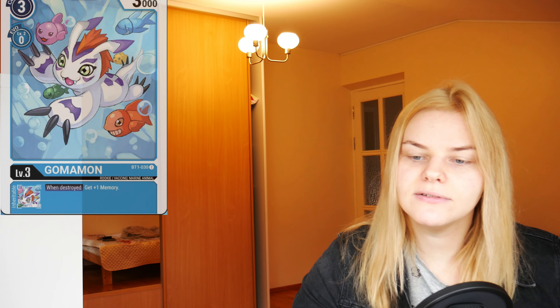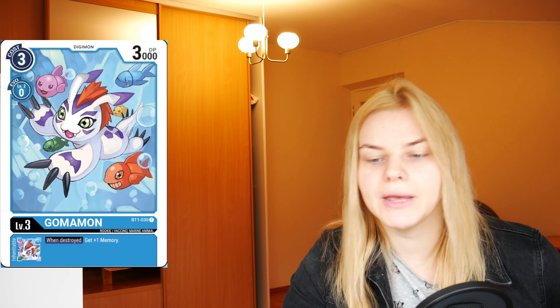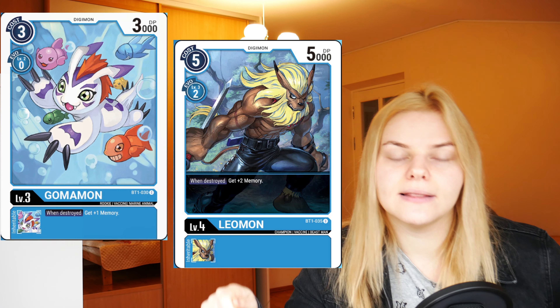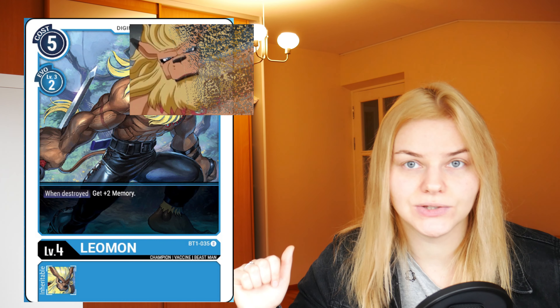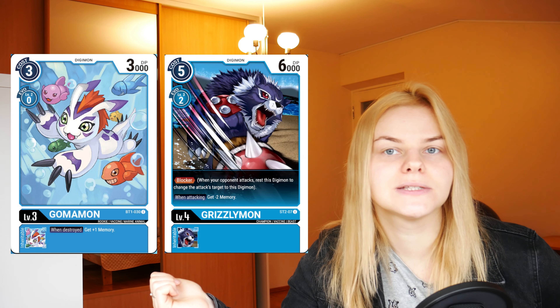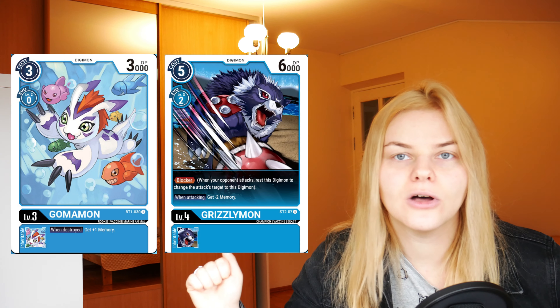Then we have Gamamon. Gamamon is level 3, 0 to evolve, and has 3000 power, plus an inheritable skill: when this Digimon is destroyed you get plus 1 memory. You should also get Limon with it — if you evolve Limon on Gamamon, you get 3 memory total when Limon dies, since Limon itself gives plus 2 memory and that is not an inheritable skill. Gamamon also works nicely with blockers: you can evolve Grizzlymon on Gamamon, and when your blocker dies you get plus 1 memory, potentially pushing your opponent to 0 on the memory scale and ending their turn automatically.